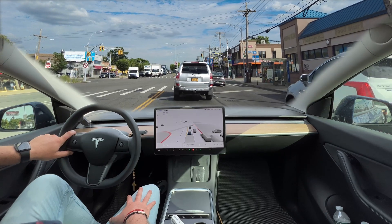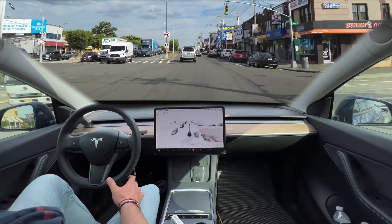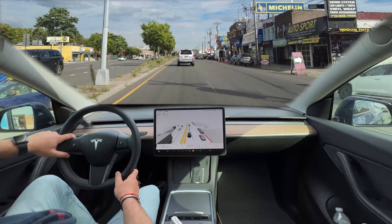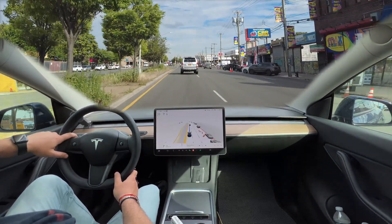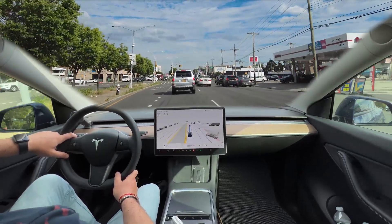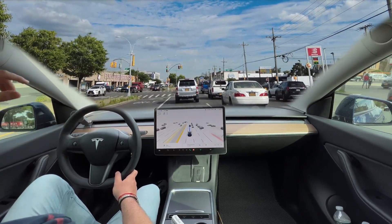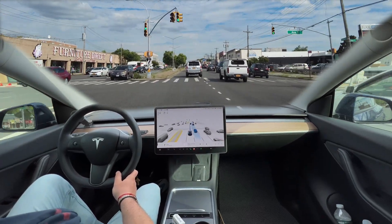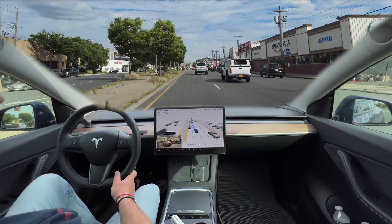It's a green light and the Beta proceeds. Very nice. There's a little bit tricky situation for Beta — the lane lines are not so visible here. Beta decided to stay in this lane. Even better, because in one mile we're going to turn right to the highway, and this lane is actually also going right.